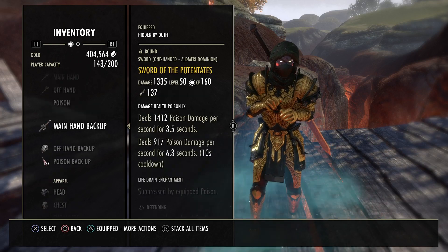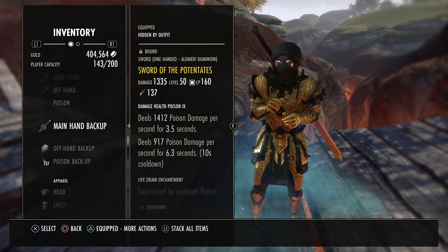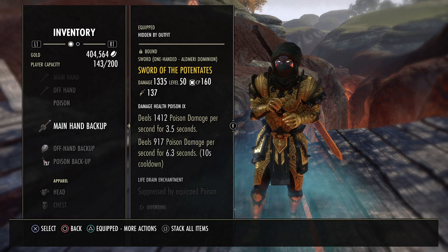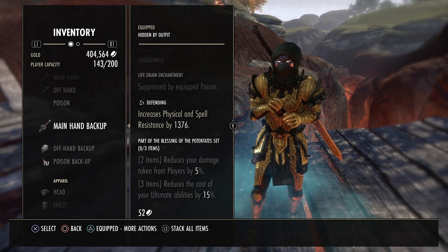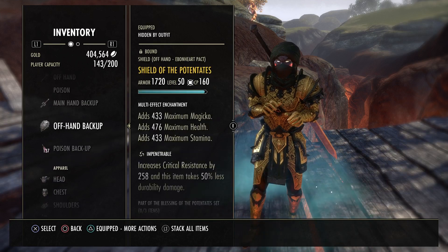Patentates on the back bar, sword and board. I prefer sword and board for the block and extra mitigation you get from sword and shield. But if I had Black Rose dual wield, I would definitely use it mainly because the damage mitigation is way more than the 5% from sword and board — I think Black Rose gives a lot more than that. But I don't have it, so we're going with the sword and shield of Patentates.